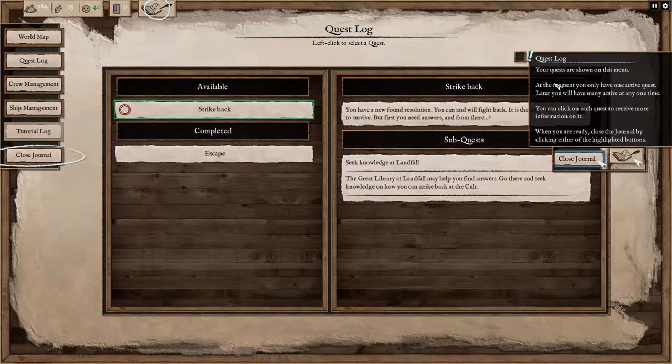Ideal quests are shown on this menu. At the moment, you'll only have one active quest; later, you will have many active quests at one time. You can click on each quest to receive more information with it. When you're ready, close the journal by clicking either of the highlighted buttons.